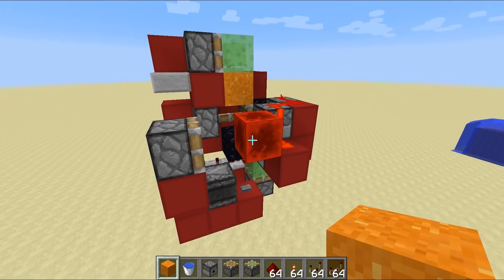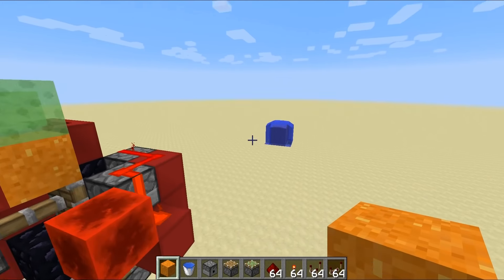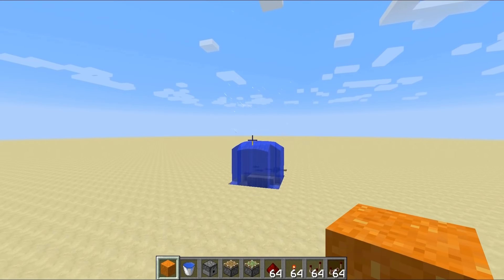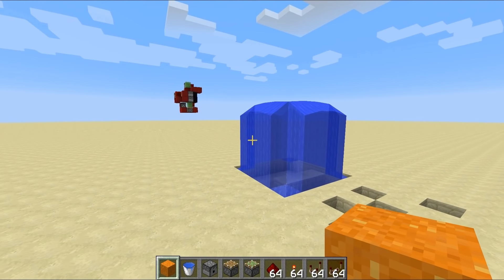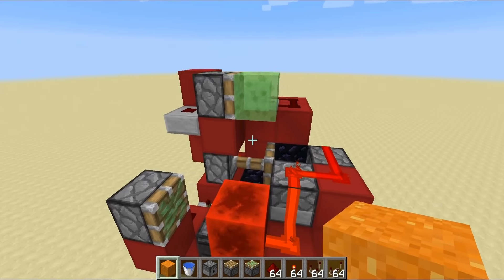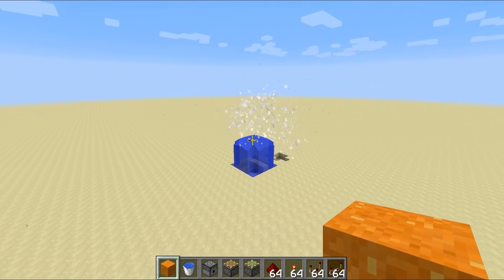Now this, my friends, this is a TNT cannon. We have got four TNT that are going to be fired after the concrete is shot over onto our dirt heart over here. We hit the button, and that has fired everything - all of the TNT has been shot over. Yes! Wow! The whole dirt heart is gone! That is perfect! I mean, seriously, it doesn't get any better than that! That is awesome to watch!